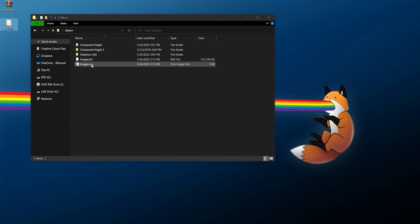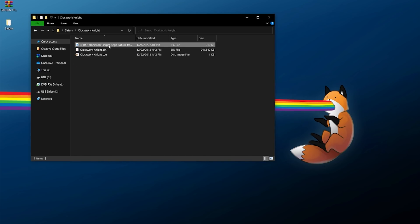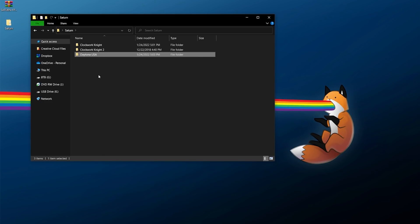I have a folder of Saturn games I'm going to be working with. I'm going to delete this one because Clockwork Knight was previously backed up. Once you have your image file on hand, you should be ready for the next steps. It's worth noting before you go packaging up a ton of Saturn games that compatibility might be iffy — you might still run into issues with some games on this emulator.